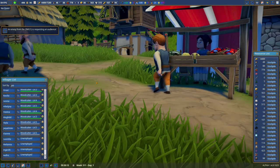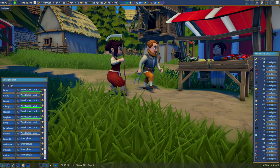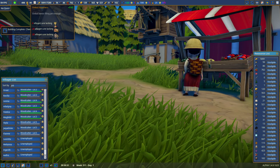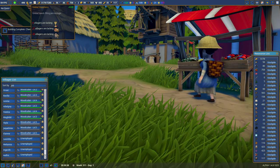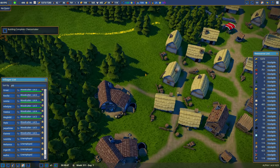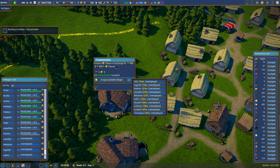We're at 498 villagers — didn't quite make it to 500. Market tenders are selling bread and beer. Bread sales are skyrocketing. The sixth cheesemaker just finished. Six villagers are lacking food. Let's go over and assign people to the new cheesemaker.